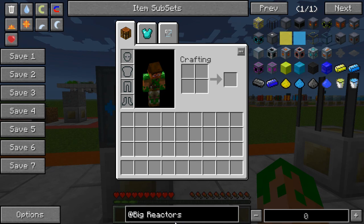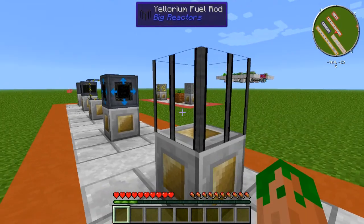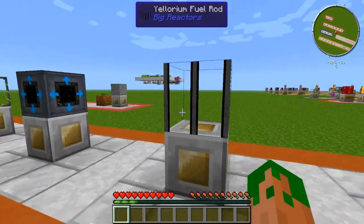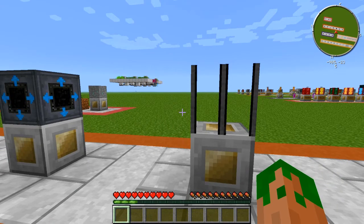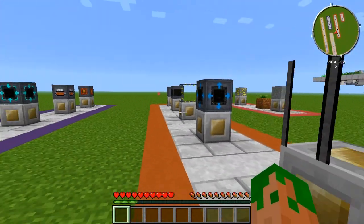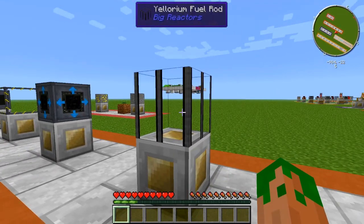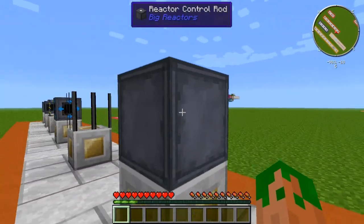These Ylorium Fuel Rods — you will need these. What they do is, depending on how many of them you have in your reactor, that determines how much fuel you can put in your reactor. I'm not going to be going over how to build the reactor in this episode; that'll be a later episode where I go over reactor efficiency. The Ylorium Fuel Rod also acts as a light source inside your reactor to keep mobs from spawning, and the number of them determines how much fuel you can store.